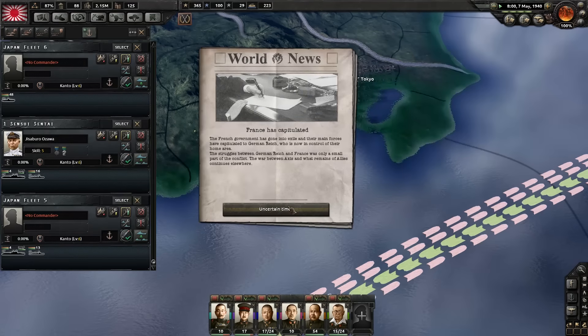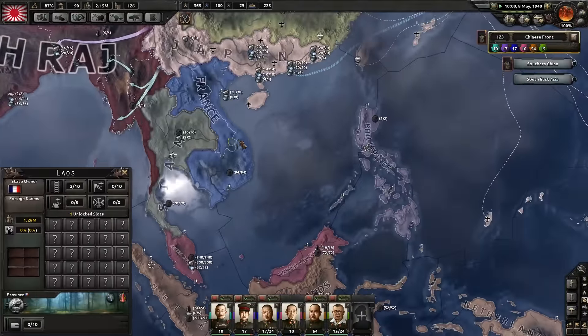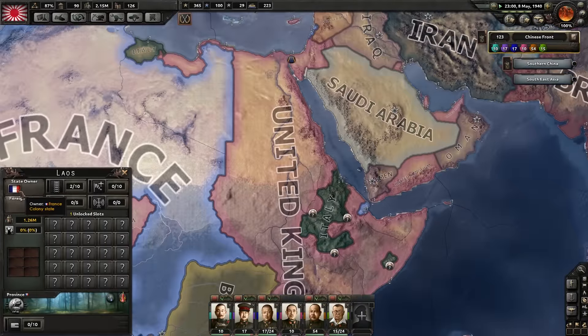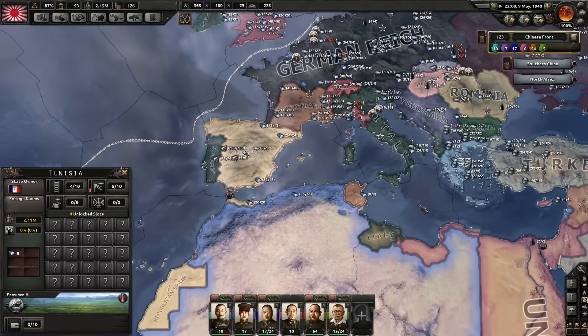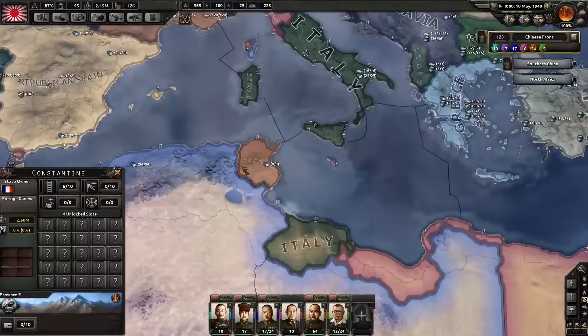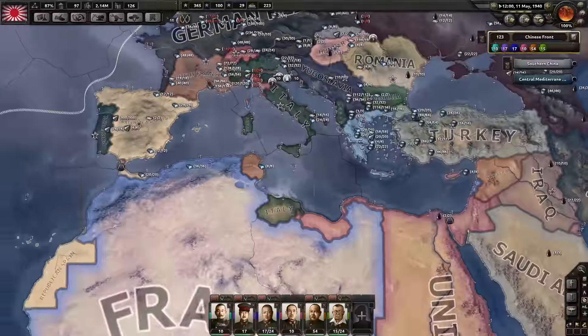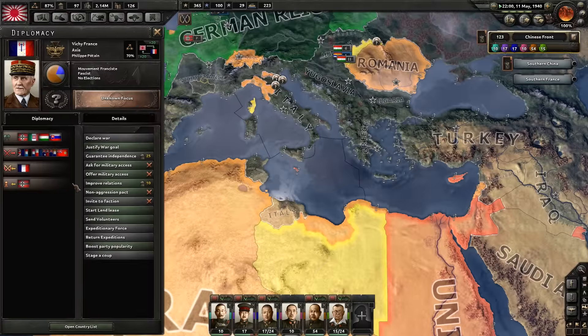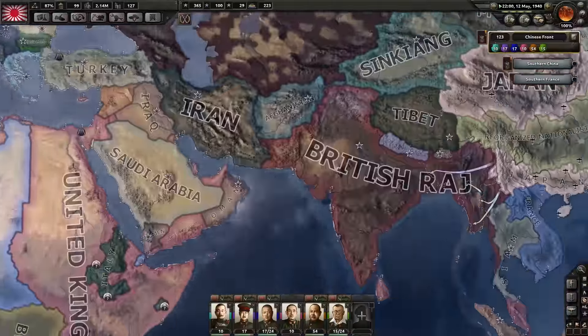France has capitulated — excellent news. So they are in charge of this part where Vichy France is — way over here, taking in some of Tunisia. So in effect they have a civil war going on. Will it be the same old leader of Vichy France? Philippe Petain — it is indeed. Good old Philippe.